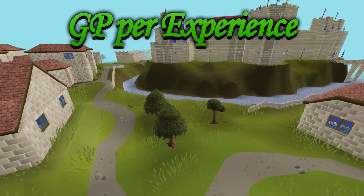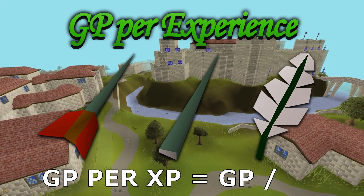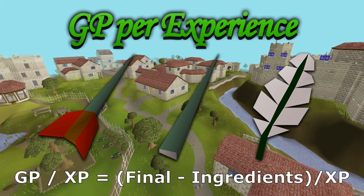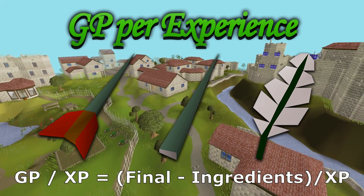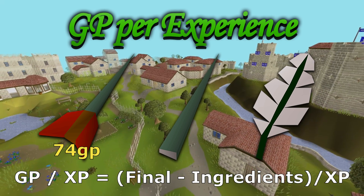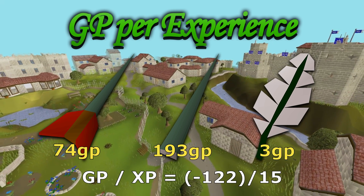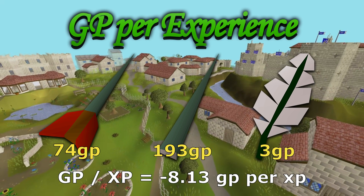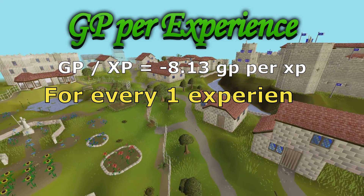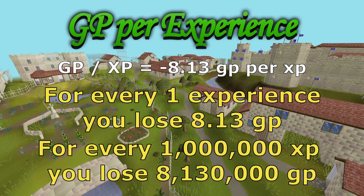GP per XP is a measure of how expensive or profitable a method will be on the way to 99. It's calculated like this: let's say you're making adamant darts — you need addy dart tips and feathers to make them, and for each dart you get 15 fletching XP. The calculation becomes the final product minus the ingredients, which is the cost or profit of making that final product, divided by the XP you get. In this case, it would be 74 minus 193 minus 3, which is negative 122, divided by 15, giving you negative 8.13 GP per XP. This means for every experience point you get in fletching, you'll be losing 8.13 GP — so for every million experience, that's an 8 mil loss.